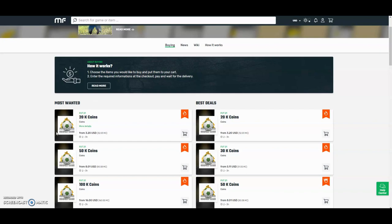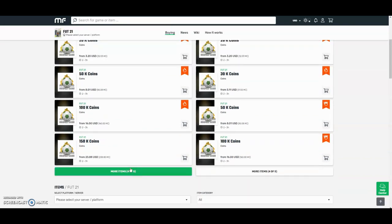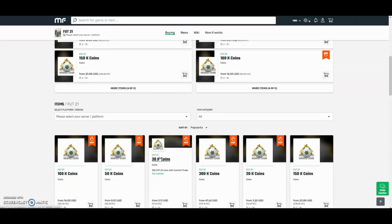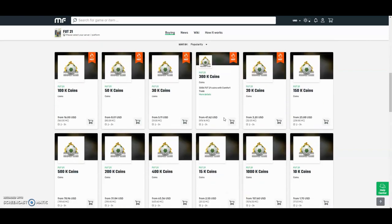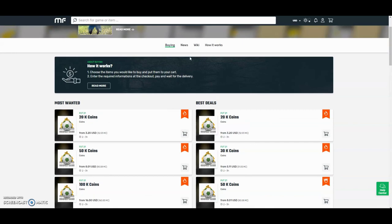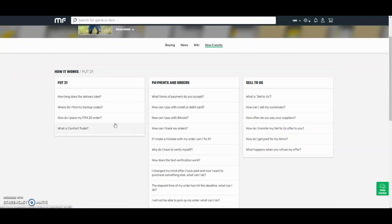Check out MuleFactory.com and use the code OWENFIFA for a discount at checkout. They have the cheapest coins on the internet and they also do Comfort Trade which is 100% reliable. They do Xbox and PlayStation and as you can see by the prices here, they are definitely the cheapest out there. If you want any information on how it works, go on the how it works section. They also have 24-hour support and they'll be able to help you at any point during the day.